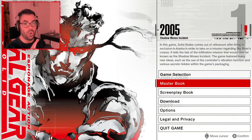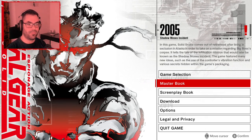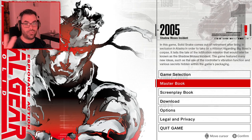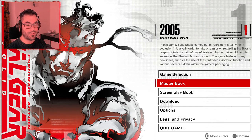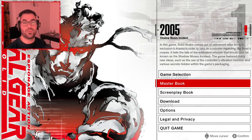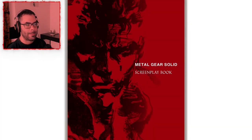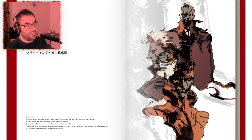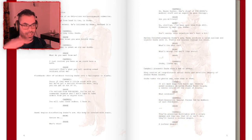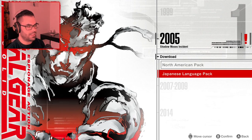By the way, I'm doing all the Metal Gear games — we just finished Metal Gear 1 from 1987 on my YouTube channel, and we completed Metal Gear 2: Solid Snake from 1990. This is the next one in the series. There's also a screenplay book — basically the game translated into a book with dialogues and descriptions of what happens. I don't want to read it because it's full of spoilers.